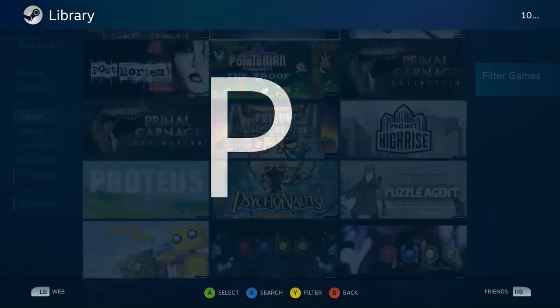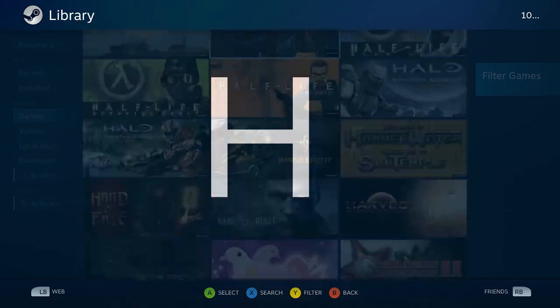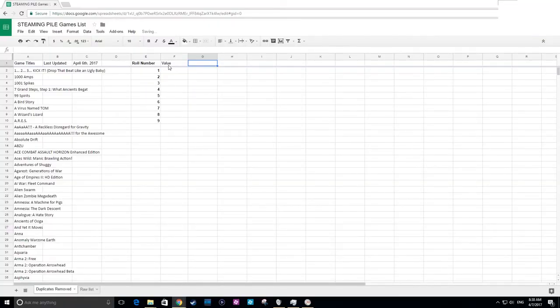I'm sure there are some great gems hidden in this steaming pile of Steam games I've never touched or barely played. So here's the plan. First, I'll make a spreadsheet of all 800 plus games in my Steam library, which includes the titles my friends share with me using Steam's family share feature.